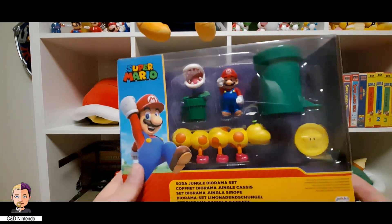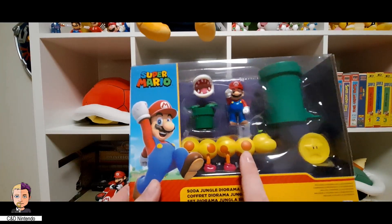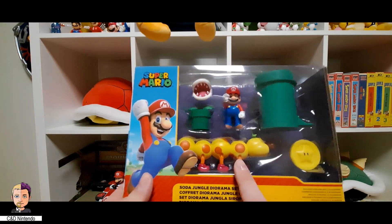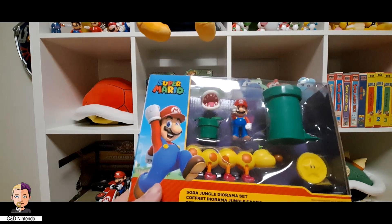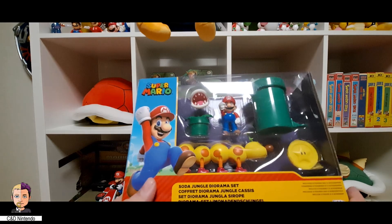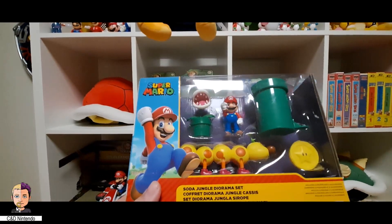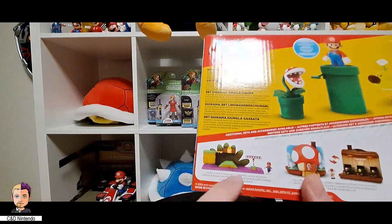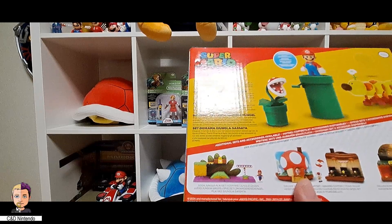I want to take a quick look at the diorama set for the soda jungle, because it does come with the wiggler as well as a star coin. These are the two new ones — all the rest up here is repeat, which I understand why they do it, but I would like more new figures, or at least figures that aren't the same over and over again. It does come with the full playset as well, which we're lucky enough to have.